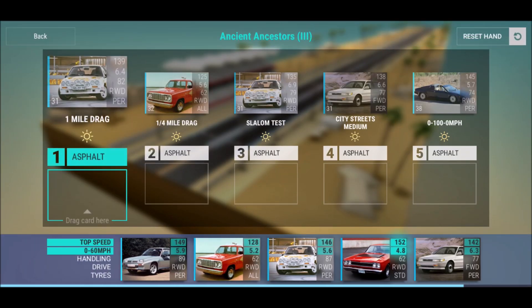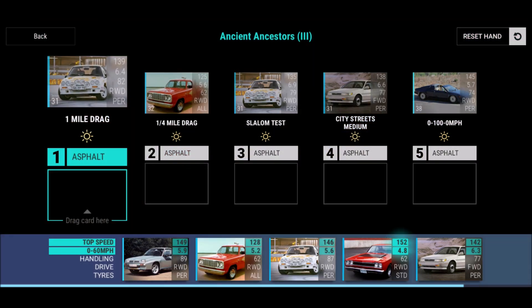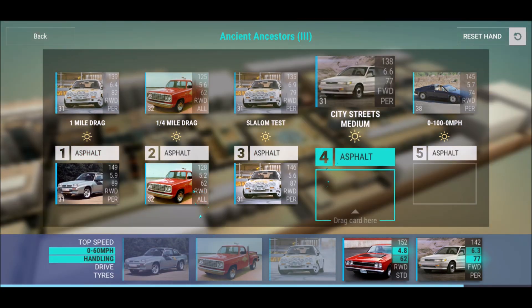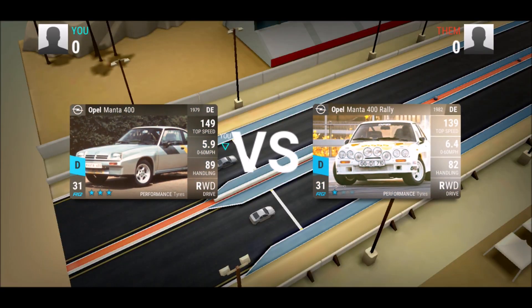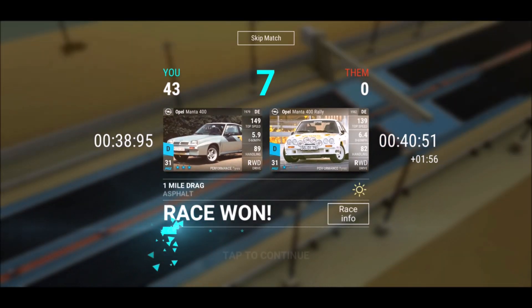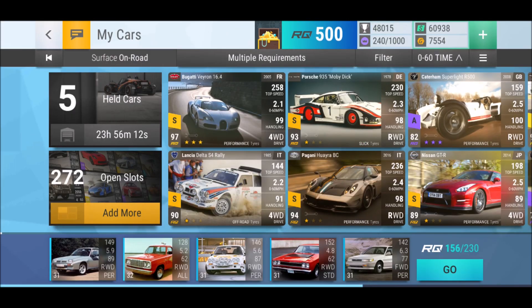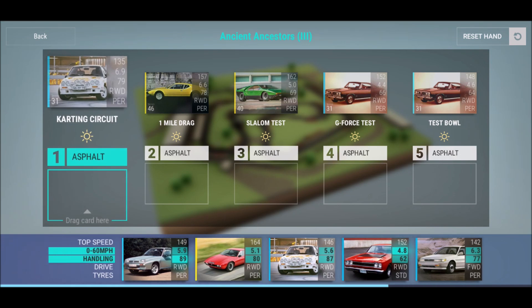We got a bit of a fast change here, so we will switch to that. Here we go — on a 0 to 100 change I'm a bit afraid. I just don't know if I can beat that. It's tricky — no, it worked! I was for a second like, could that work or not? Selected hand — let's figure that out. Karting circuit.